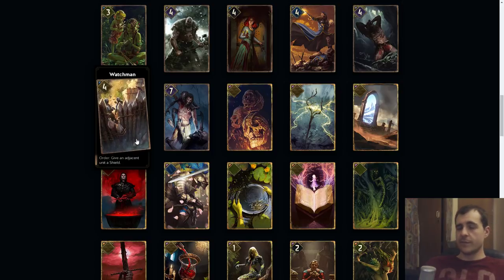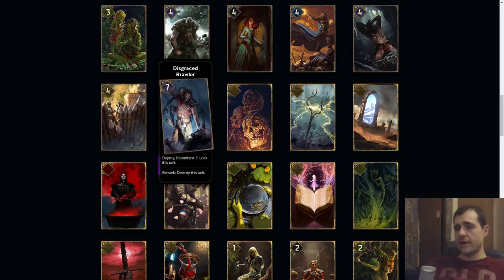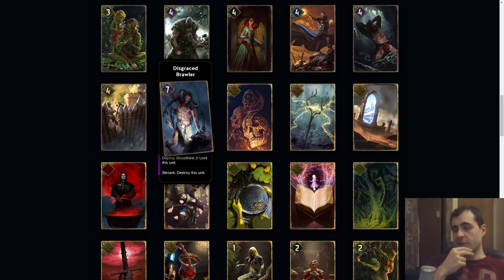Watchman: give an adjacent unit a shield. It's a little bit like the Centrian Artificer; I believe this is a five. This is a better way to give out shields because you protect the guy you want to protect when he gets played, and if this gets removed then it's baiting the removal. Disgrace Brawler: deploy blood thirst, lock this unit. I believe this has the cost of five and you just get seven for five. This is also really good to throw away when your opponent can't answer it. Berserk destroys this unit if it takes three damage.